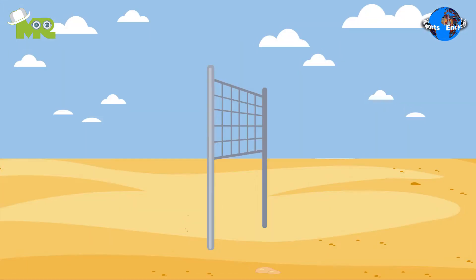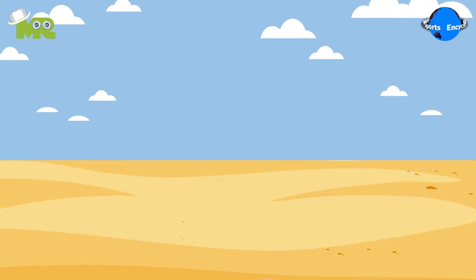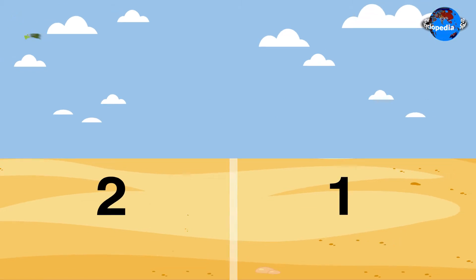Beach volleyball is played in a field measuring 16 by 8 meters. The court is divided into two equal parts by a center line and a net.